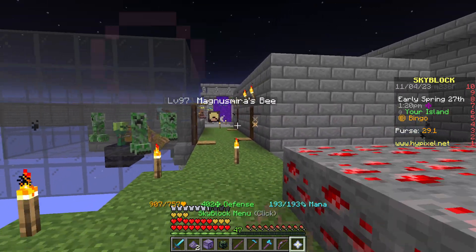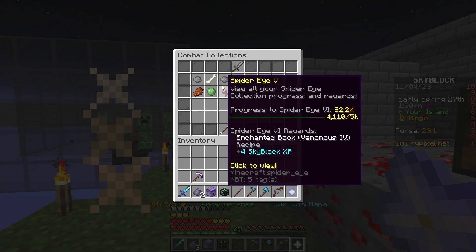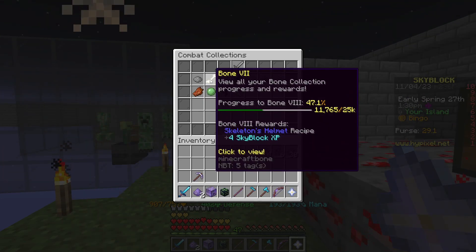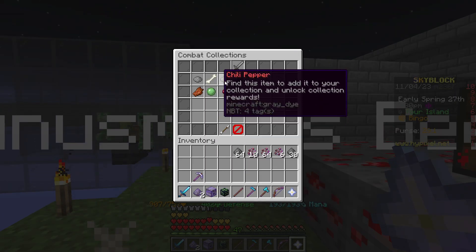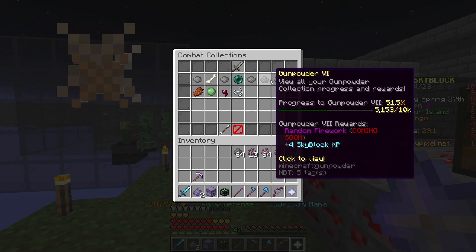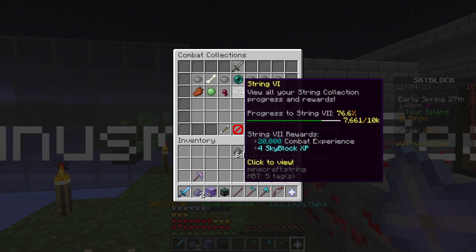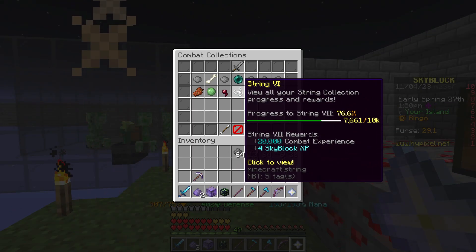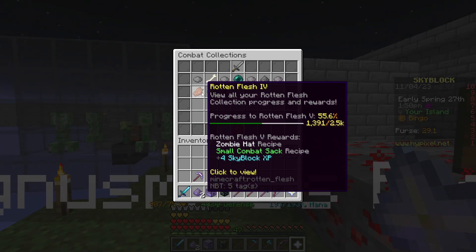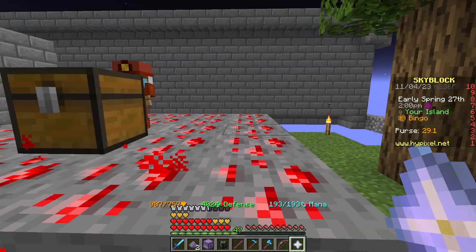I'm going to show you guys where we're at on our monster hunter set. Bones is looking pretty good. Creeper pants is going to need some help — I'll go over that in a second. Spiders I'm not sure about yet, but I think we've got an extra slot we can work with.